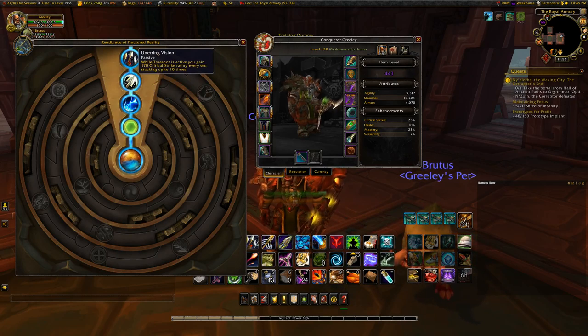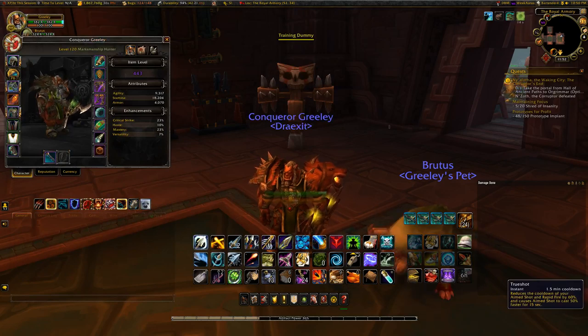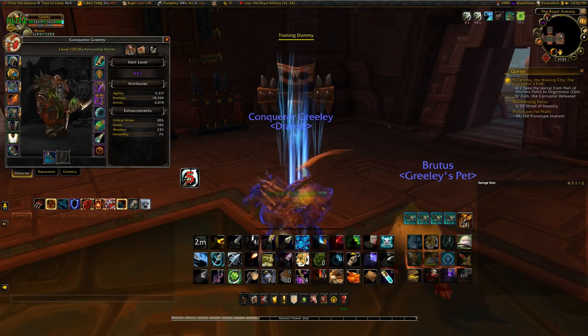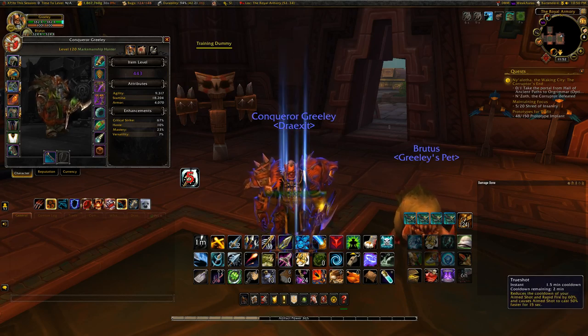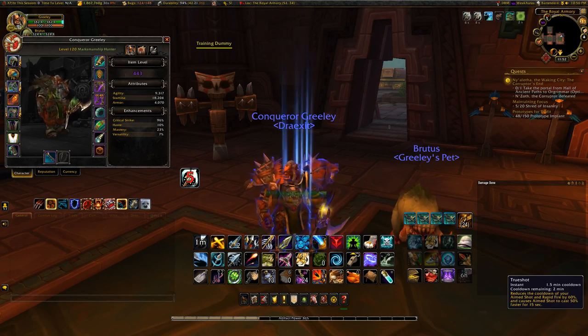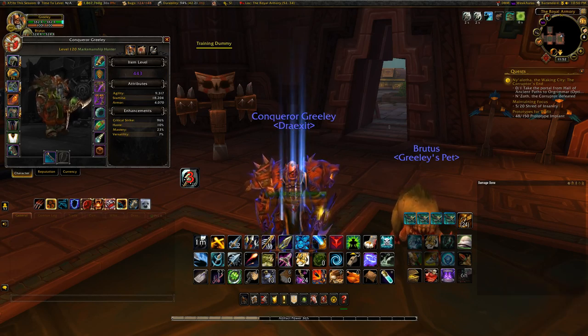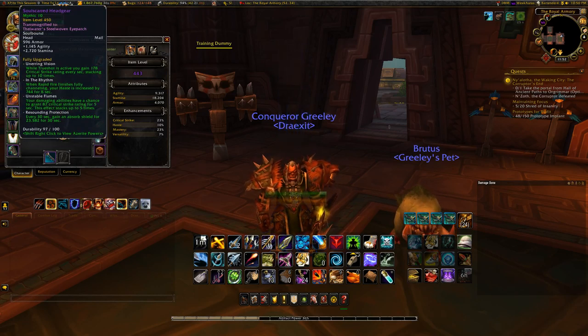The next trait is Unerring Vision. Whenever you're using Trueshot, you gain a critical strike amount every second, stacking up to 10 times, and then caps for the last 5 seconds of the 15-second Trueshot window. For example, starting at 23% base crit, with three Unerring Visions you get up to 96% — basically almost crit cap. I probably wouldn't run three anymore; I'd drop one Unerring Vision for In the Rhythm.